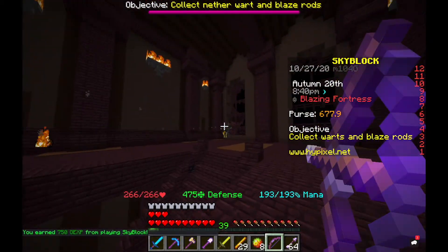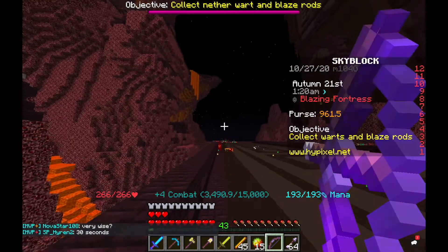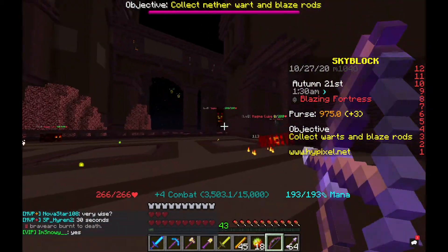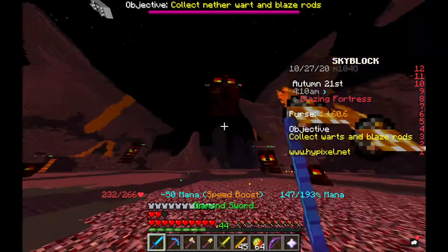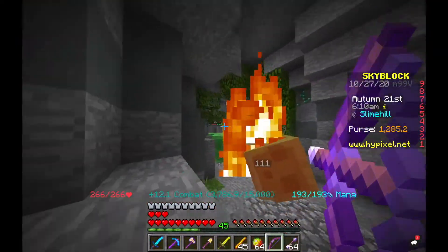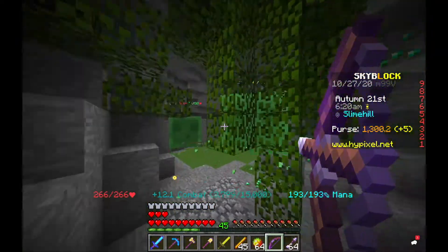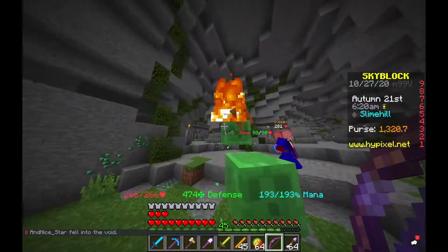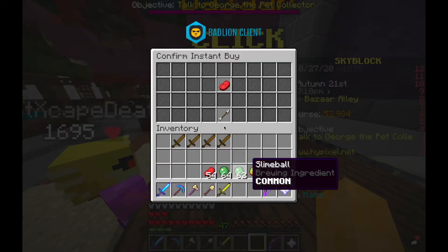I decided I was going to get some new, unique minions. I started with Blaze, moved to Magma Cube, then got some Slime — super satisfying to kill these guys — and finally a Cow minion.